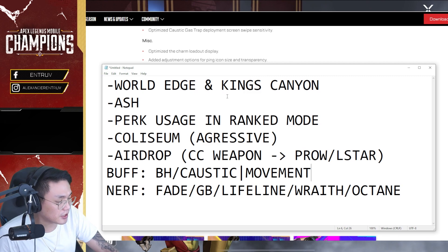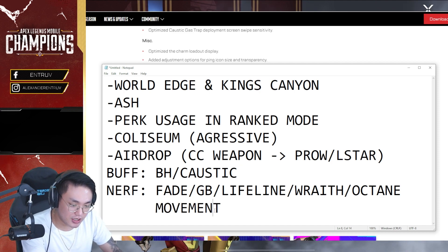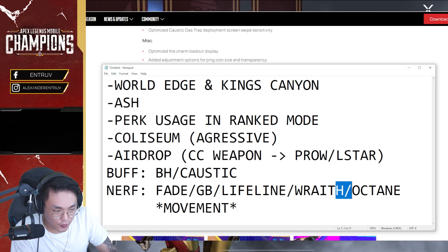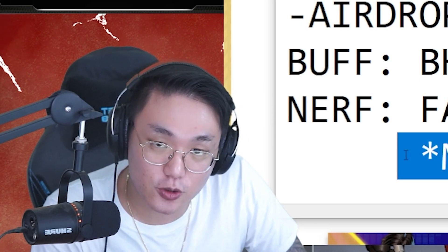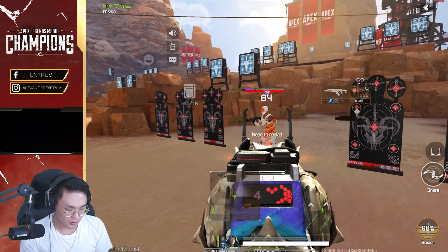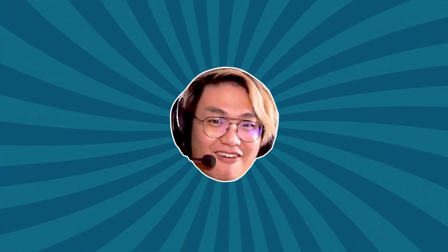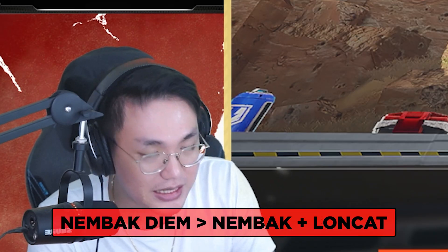Let's discuss this briefly. The highlight is: those buffed are Bloodhound and Caustic. Movement is also nerfed. The legends that are nerfed are: Fade, Gibby, Lifeline, Wraith, Octane. When Movement is nerfed, jumping while shooting is no longer viable. New small mechanics mean you can still jump and shoot, but the accuracy is very bad — about only 30%. Let's test it now. I'll show you that jumping while shooting is still possible, but not effective. It's better to stand still and land all your shots.